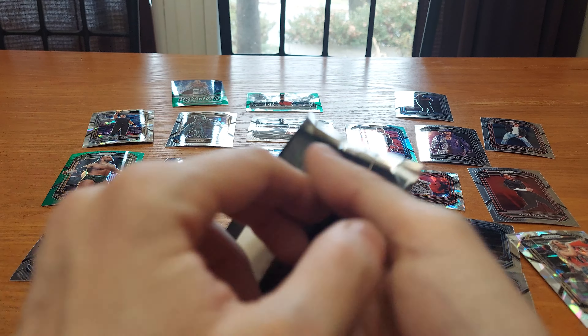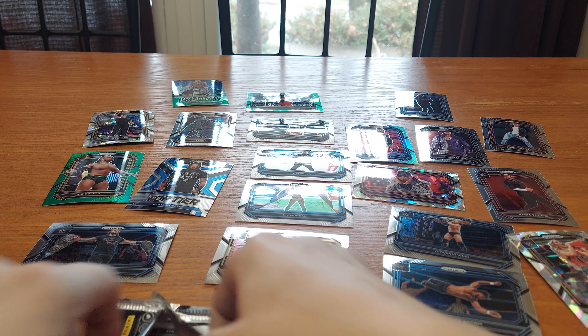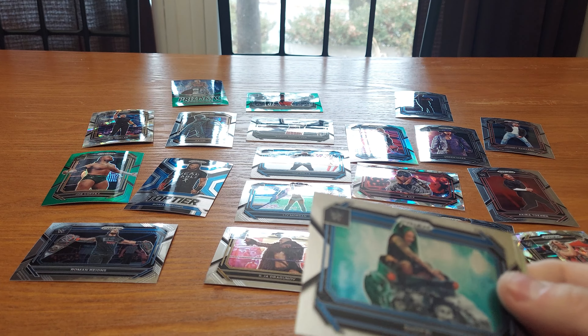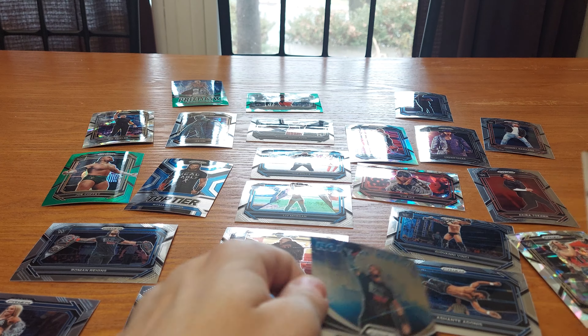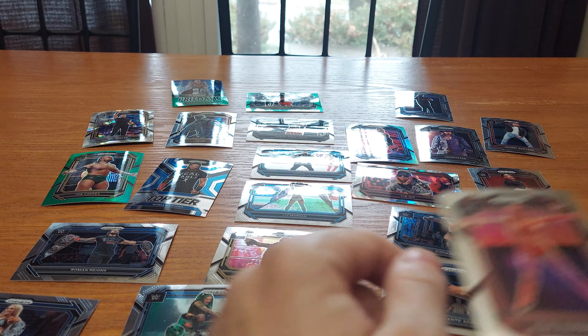One more pack to go — this pack is the hardest to open, last pack magic. We got Shotzi, Zelina Vega, a Prismatic Entrances of Roman Reigns, and Eliza Alexander — a rookie card, I've heard of her.